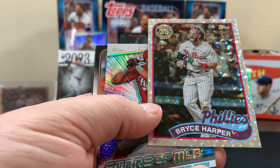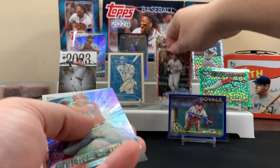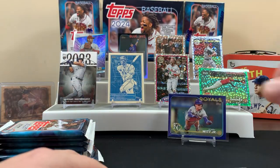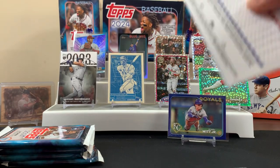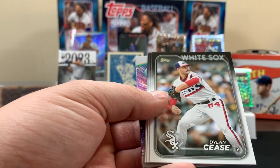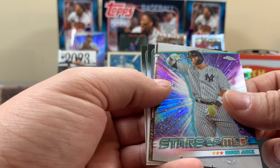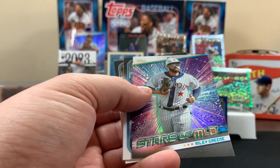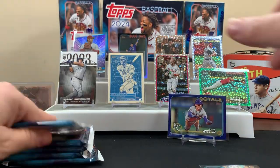Bryce Harper — that's a cool one. Not sure where I'm gonna put this guy. Next pack. Be nice to get an auto. Here's an Aaron Judge Stars MLB. Schmidt — that's cool. Riley Green — yeah that's pretty cool. All right, not bad, next pack.